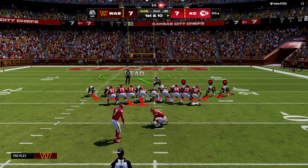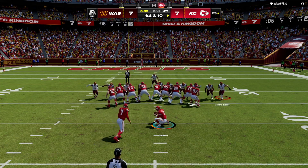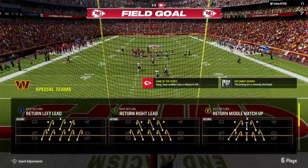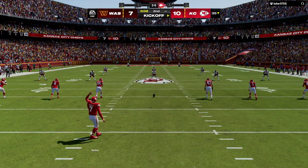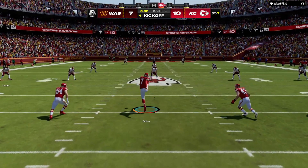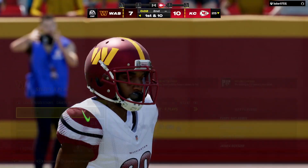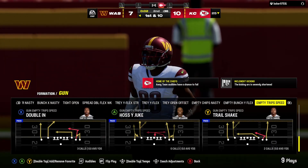Even though it's first down, the field goal unit is on to try to get three before halftime. From the right hash, 40 yards out — Butker's kick is good! They take the lead at 10-7. They're able to end that drive with three points in this one-possession ballgame. Ideally you want to end every drive with points — a touchdown is number one, a field goal you'll take, and a punt you really don't want. In this case, they'll take the field goal and get prepared for the rest of the game.